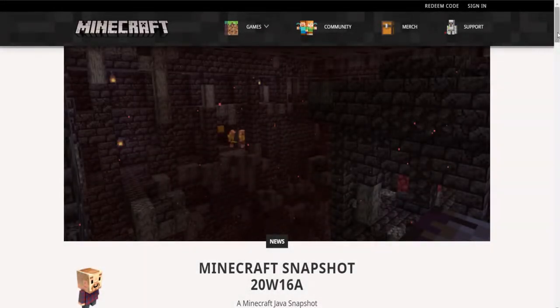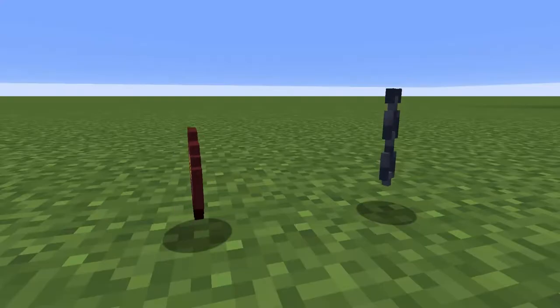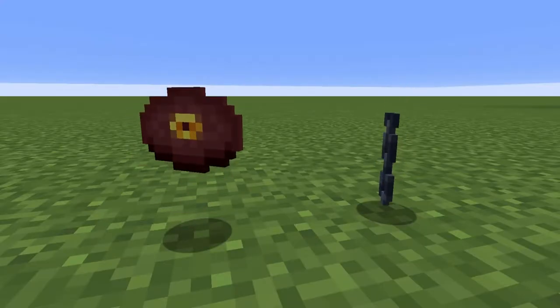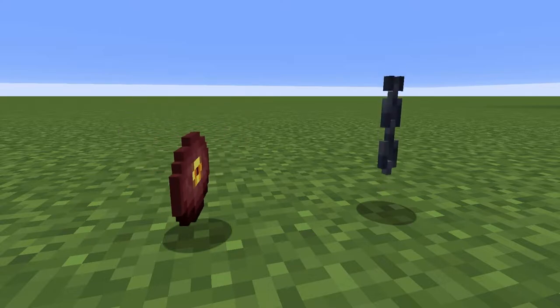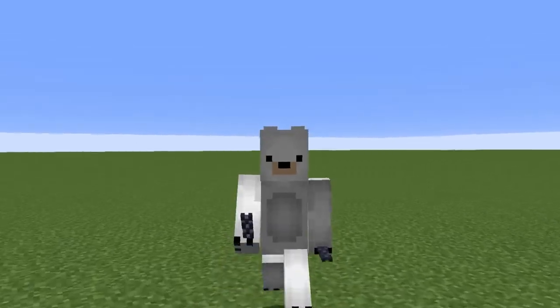Minecraft Snapshot 20w16a released yesterday as of the time of this recording. With it we got a sweet new song and chains. You're hearing the new song Pickstep right now, but the focus of today's video will be unique ways to use the new chain block.